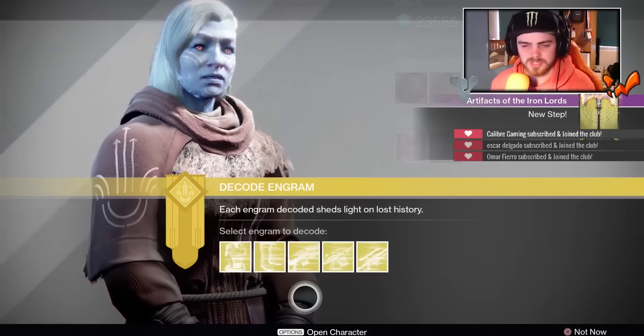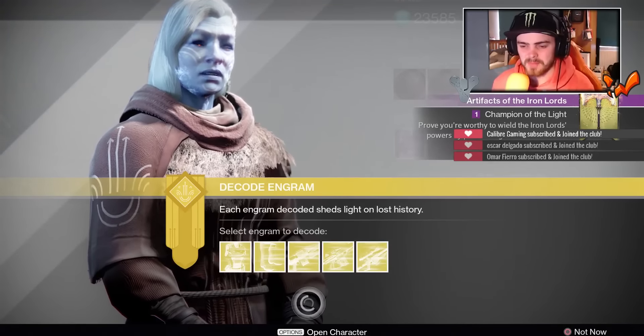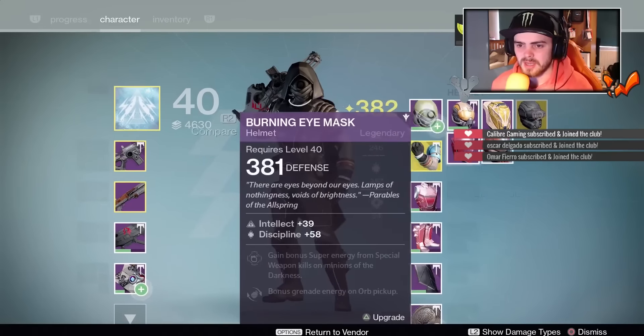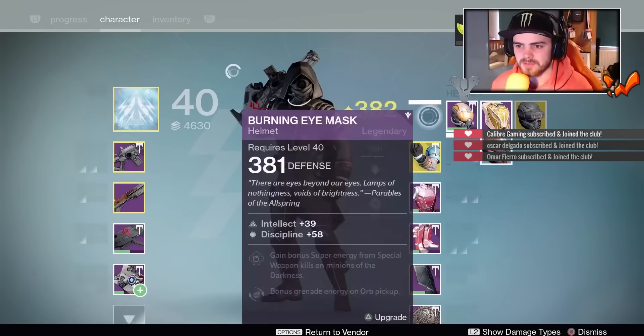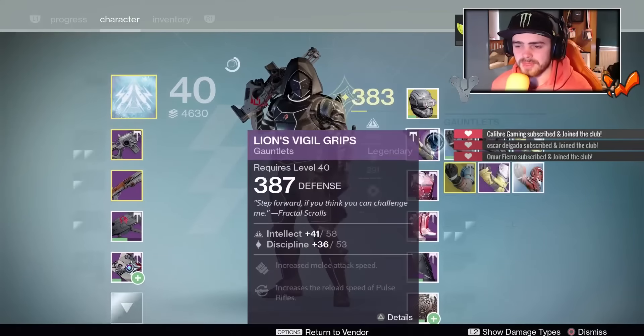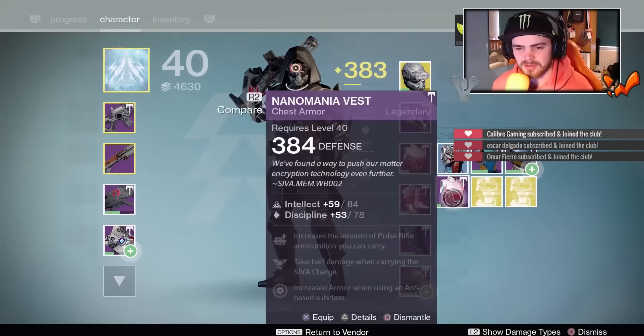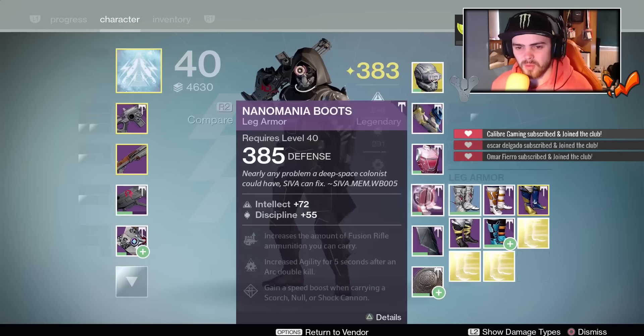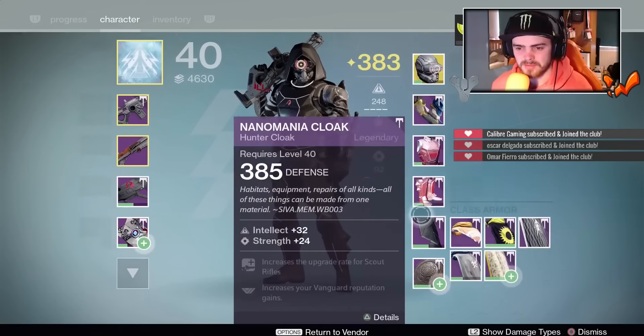Apparently we've got to accept this quest, so we're just going to accept that for the time being. Now I'm just going to make sure that we have all of our highest light gear on. That's a 385 helmet — I think we can get up to just around about 385.